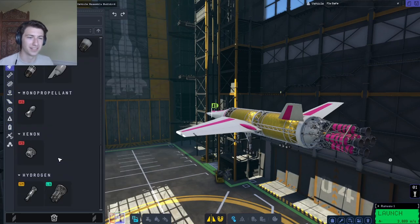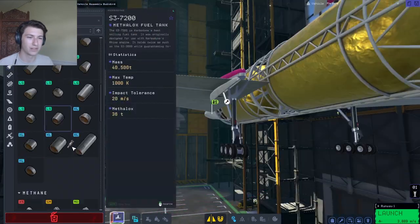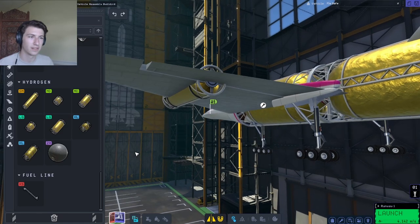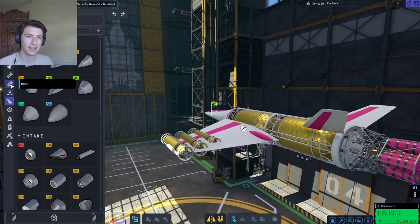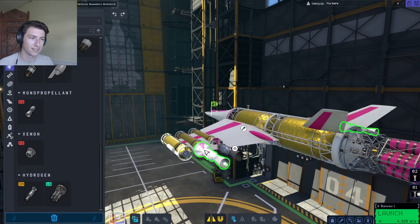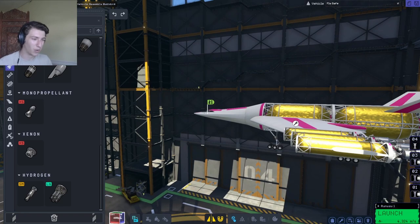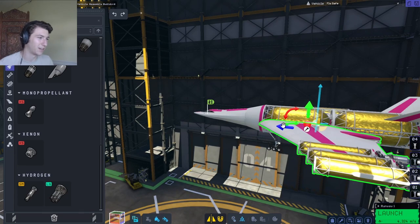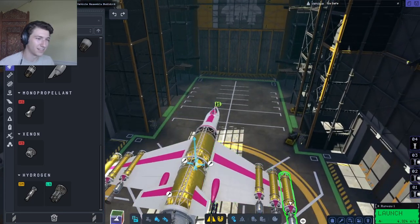We have these small engines — they attach to something small. If we get a small hydrogen tank we can do this sort of deal, just to be wildly inefficient with it, and then put the actual hydrogen engines on here. The pink panther strikes again — the horrible creation. Somebody should make a list of all of my creations and rank them on a scale of abomination to horrible.